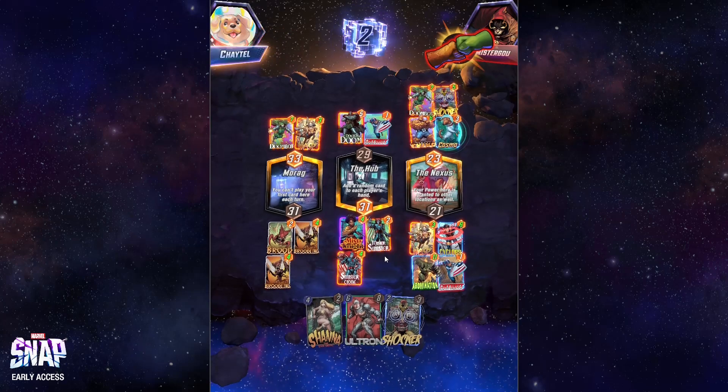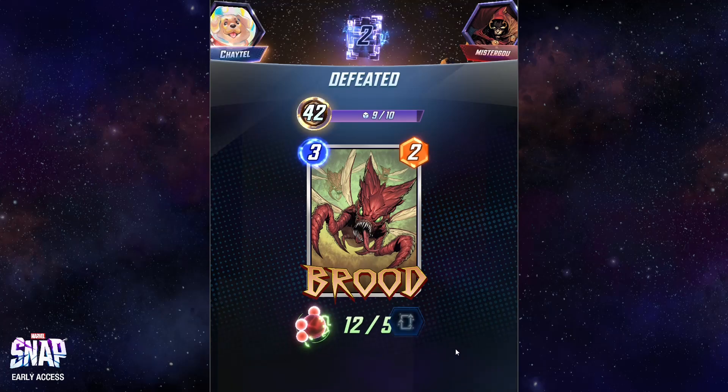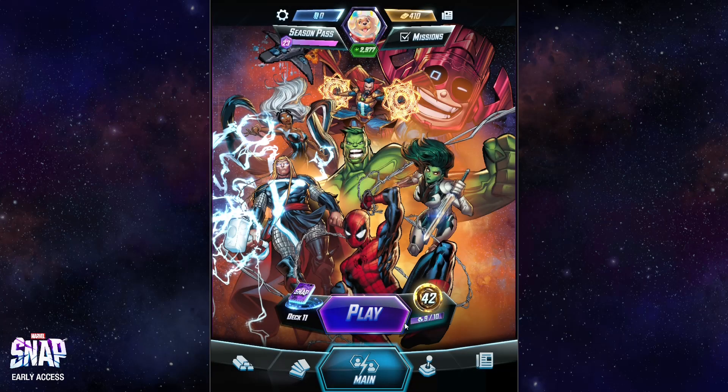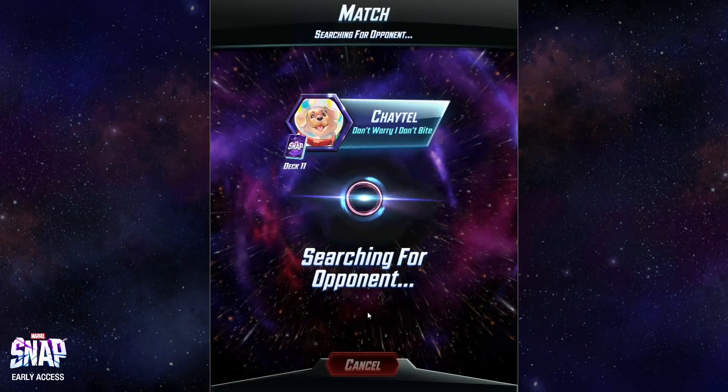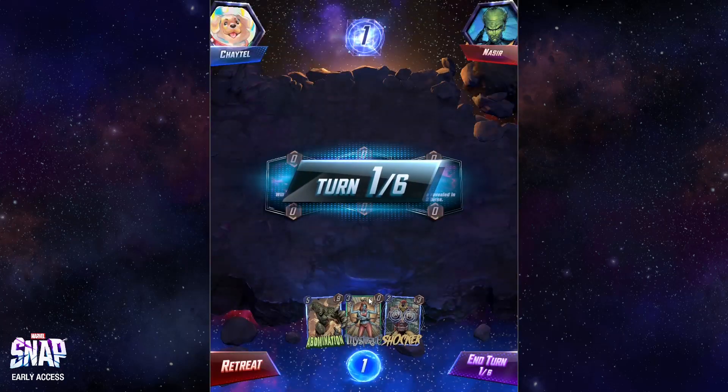He got me — I'm glad I didn't snap. I didn't trust it because Patriot — I thought something was going to happen there. And that's why you don't snap if you don't feel confident about it. I thought I'd win, but I wasn't sure as soon as Patriot dropped — I was like, hmm, there might be something bad there.